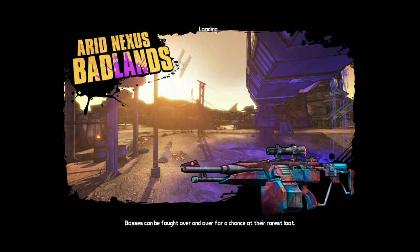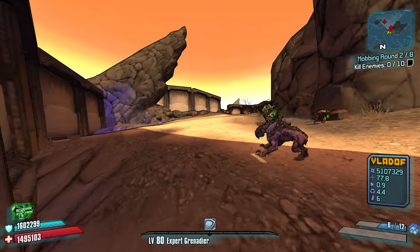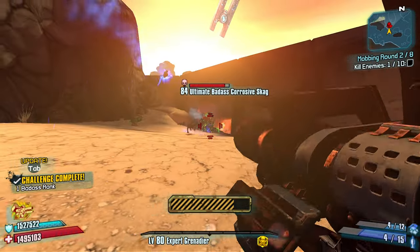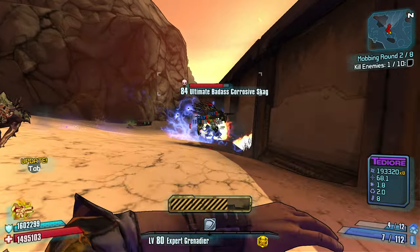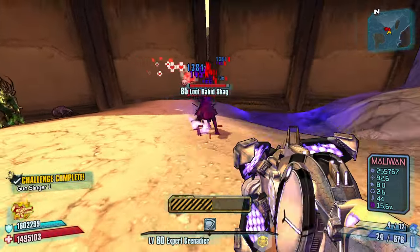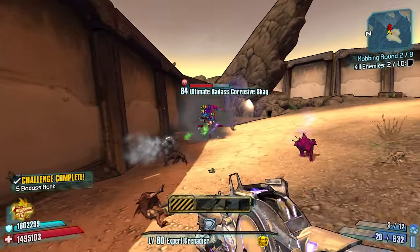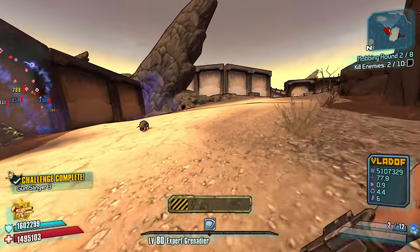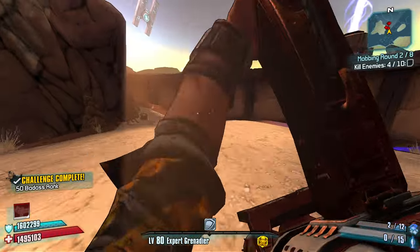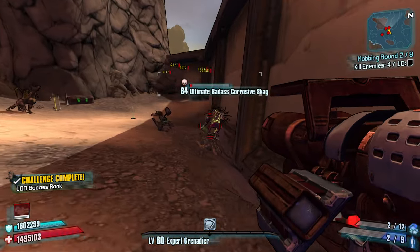It just buffs our grenades. Look at that ultimate badass taking no damage. A loot Rabid Skag - that's interesting. Toss some grenades out. Let's shoot this Vladoff. These guys are tanky - gotta make sure that the actual rocket hits.